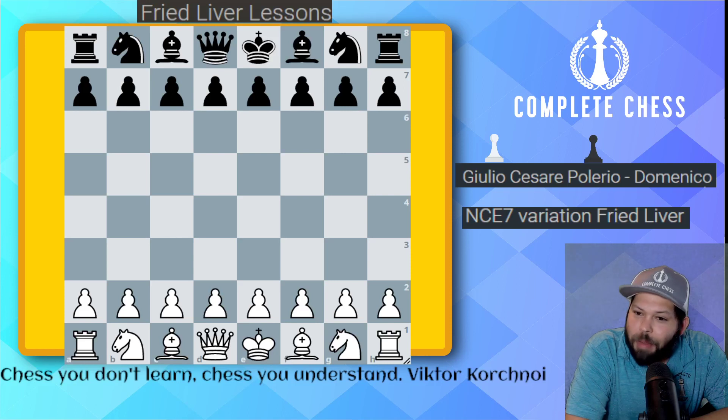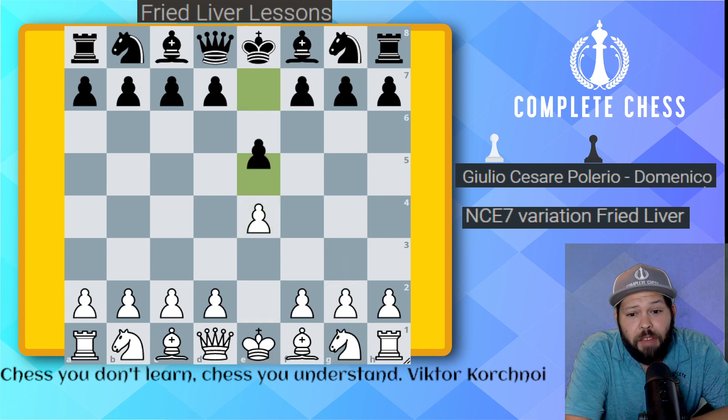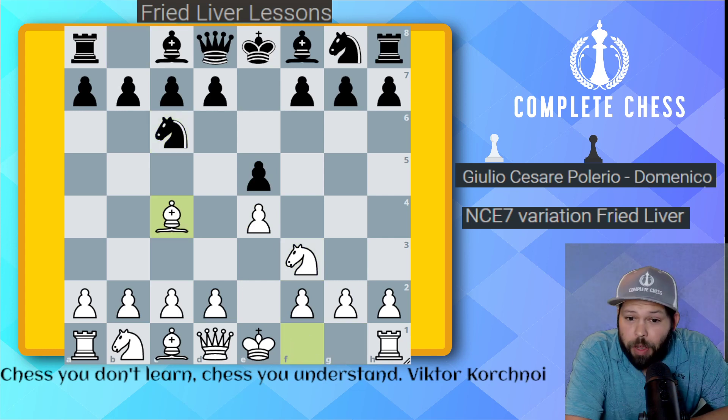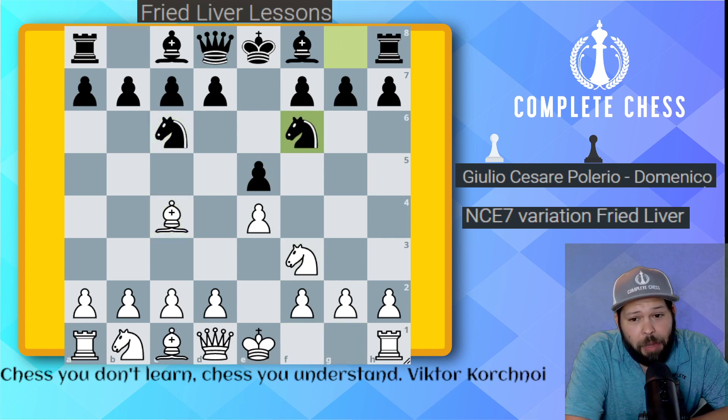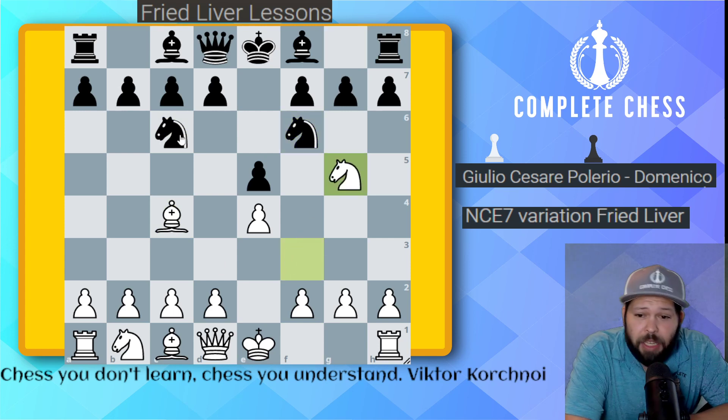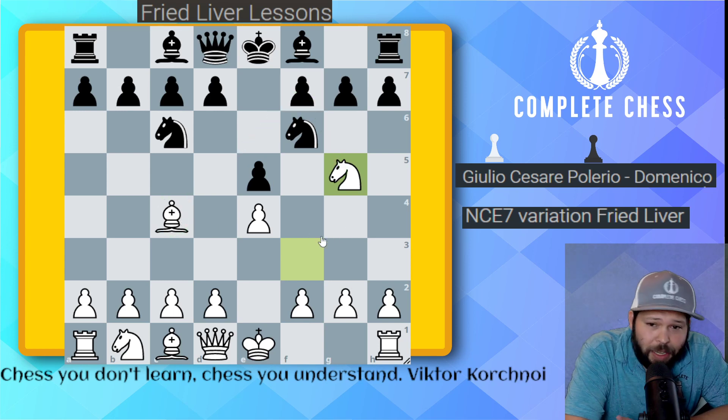Hello chess family, it's me National Master Jesse James. It's time for another installment of how to play the Fried Liver Attack. We start with e4, e5, knight f3 attacking the pawn, knight c6 defense, the Italian opening, and black plays knight f6 for the Two Knights Defense. Then knight g5, putting pressure on f7, looking to attack and win.